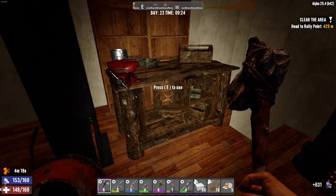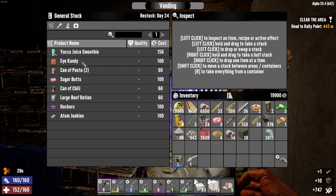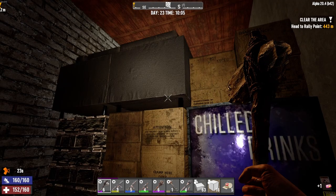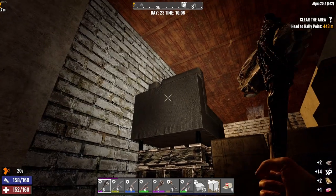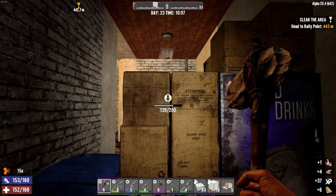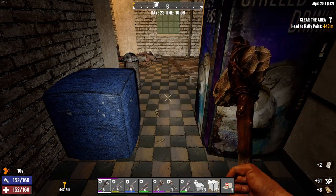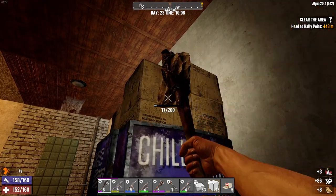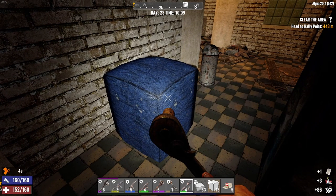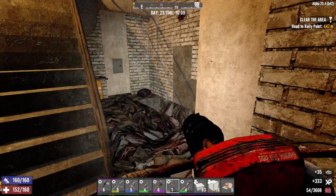I need a vault hatch - steel spring and mechanical parts. Two vault hatches right over there. We've got two functioning vending machines in here too - wow, one down here, one up there. Let's get these cleared out and make a little pathway so I can get back and forth. Got a little cobblestone - okay, that's taken care of.